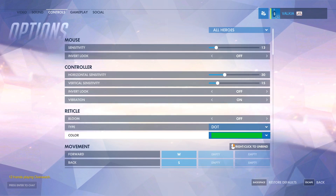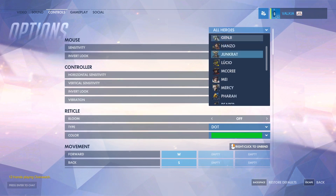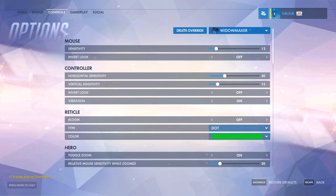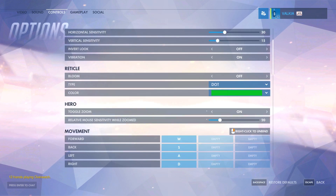What's really nice is a dropdown option for each hero, so you can actually customise each hero and their bindings to your preference. If you look at Widowmaker, she has a star because she has extra options that you can toggle under Hero — so toggle zoom, which is something I'm a huge fan of, and also relative mouse sensitivity while zoomed, so you can have a custom sensitivity while you're zoomed in, which is really nice.